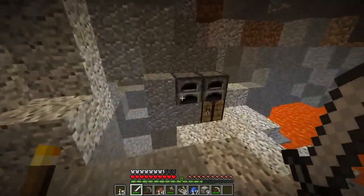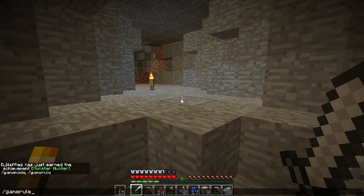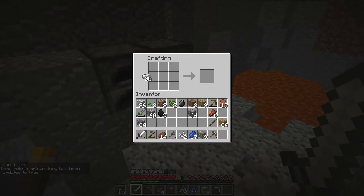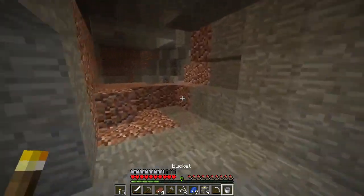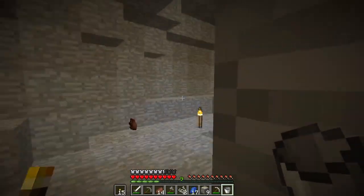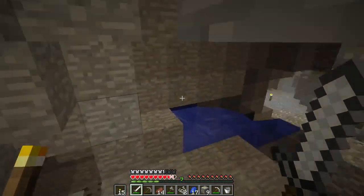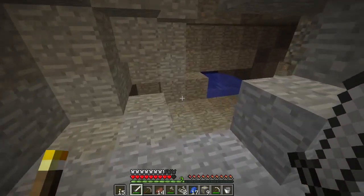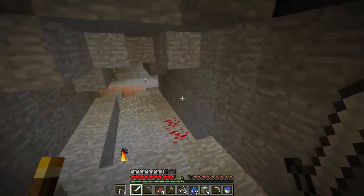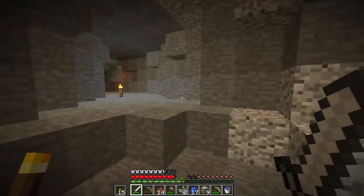Alright, we got all our iron. Let's go ahead and set the game rule — keep inventory true. Let's keep that iron, because of course it's just a single-player survival world. I need to go that way because I want to see if there's diamonds. I just need to get that water. Those new animations for the skeletons — they're more difficult to fight because they actually start backing away from you. That's freaking crazy how they did that.